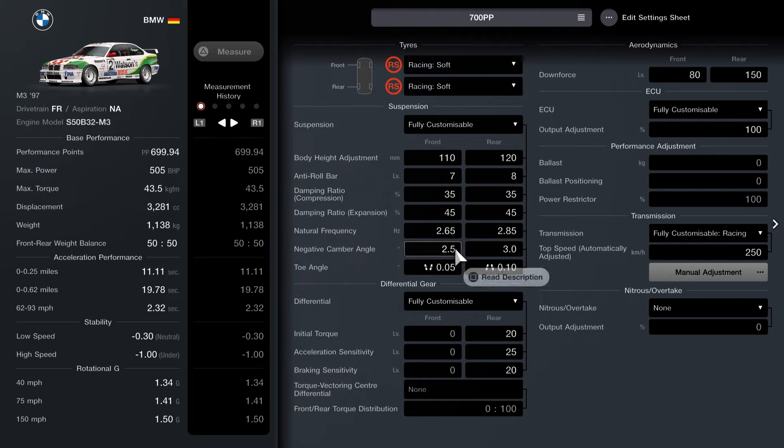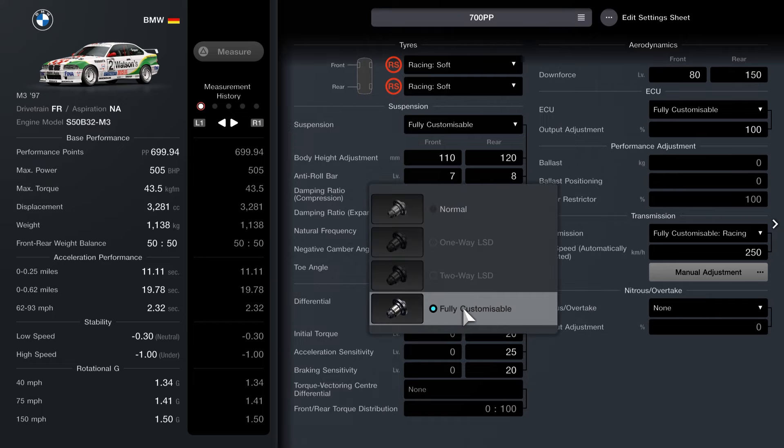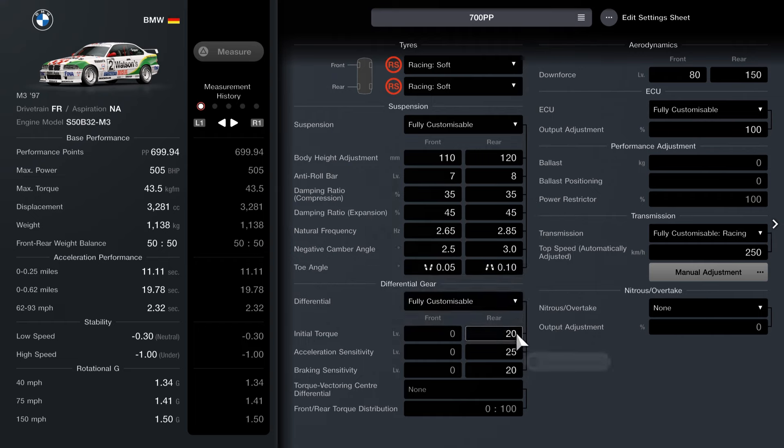Expansion is 45 for both. Natural frequency is 2.65 at the front and 2.85 at the rear. Negative camber angle: 2.5 at the front and 3 at the rear. Toe angle: 0.05 outwards front and 0.10 inwards at the rear. The differential is fully customizable — torque is set to 20, acceleration to 25 and braking to 20.